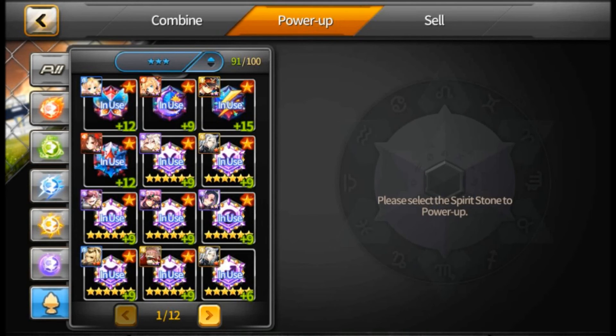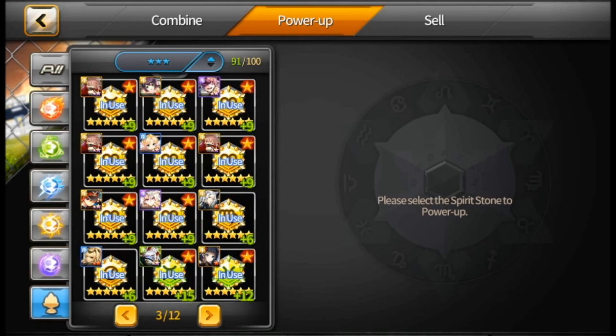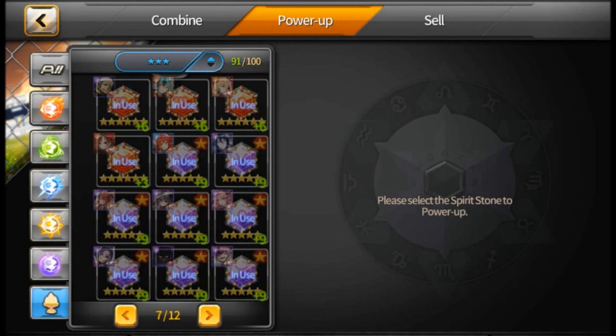I've only gotten Shaking Heart of Thunder up to plus 15, because that is so much gold. The other two are at plus 12, and Emulsion's at plus 9. You can see pretty much all my other 6 star rares are up to plus 9. I'm just chugging along with that — I've got a couple more that I need to get up. That's everything that's equipped so far, and I've got to go through and unequip a few of these that I don't use on players right now.